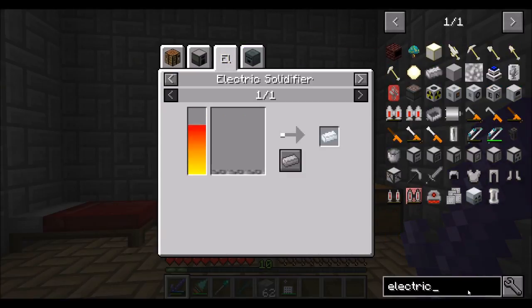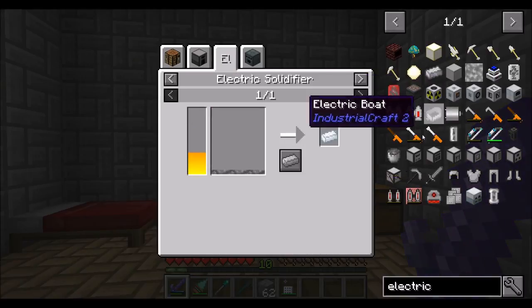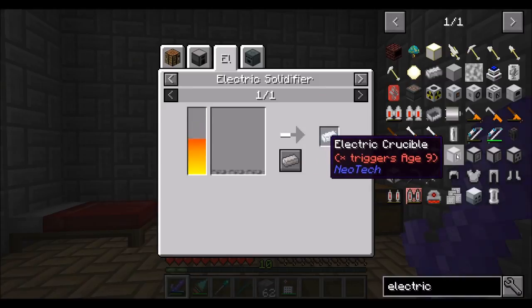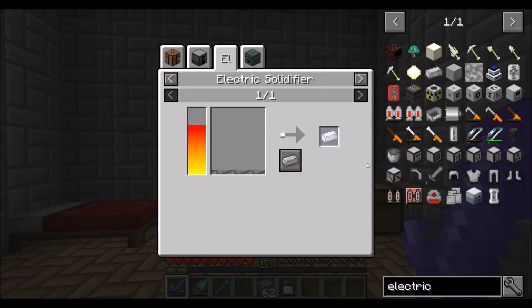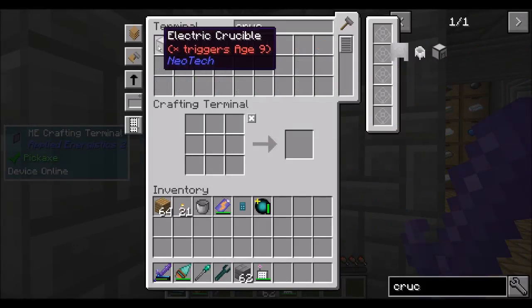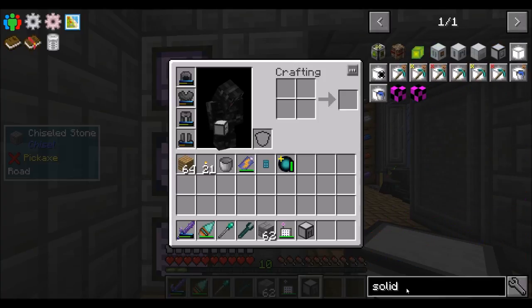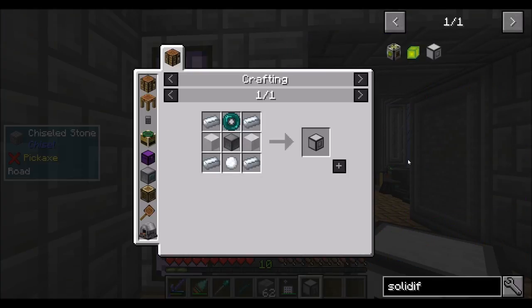So let's look up 'electric' — and there are a lot of entries — electric crucible, which triggers age nine. Did I make that already? Did I make it for the heck of it? I did! So we've already got that. So then we're just going to need the electric solidifier.